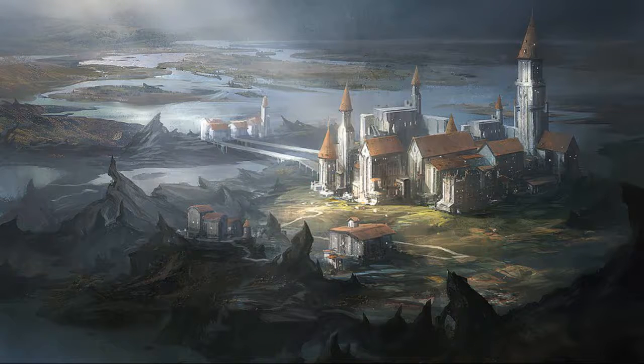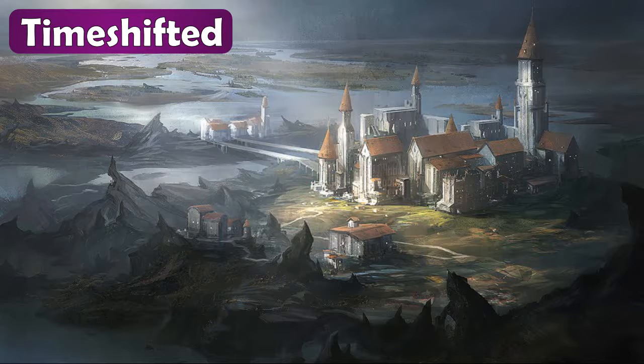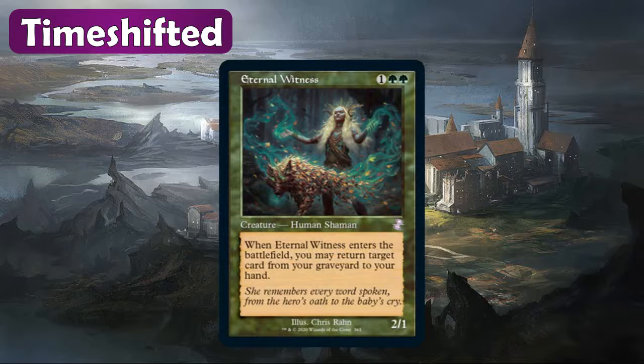That's it for the main set — let's talk about the time-shifted cards, starting with green. A lot of good staples here. Eternal Witness for one — I'm kind of surprised they decided to go with the new art on this one as opposed to the old art, but it still looks really nice. Obviously a staple, so I'd be happy to get that in any of my packs. Same with Farseek — obviously a green staple running in tons of decks. It looks cool with the old border treatment.